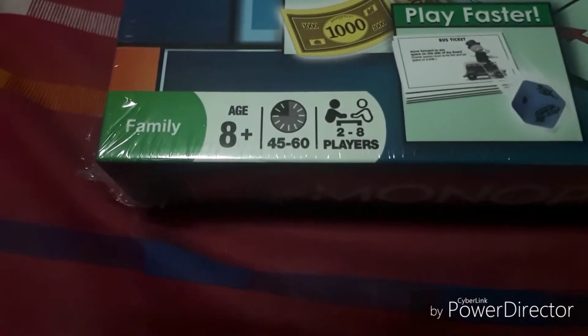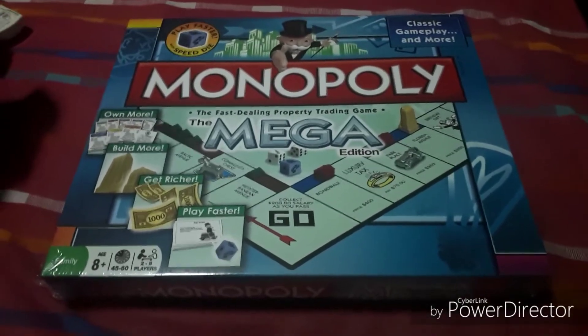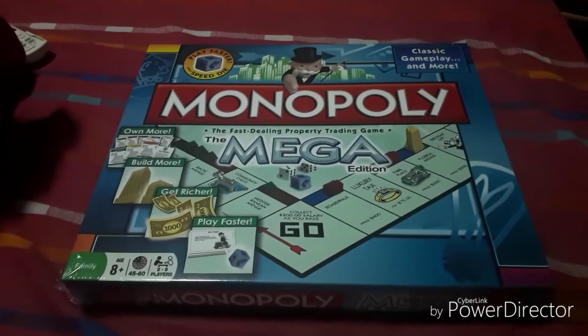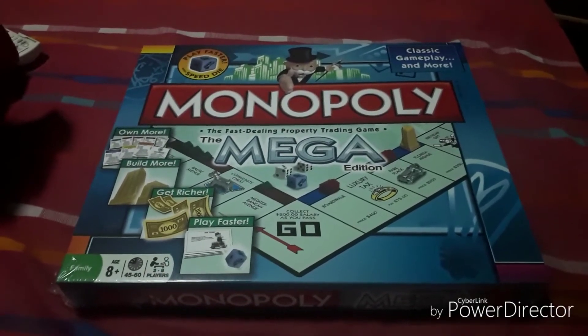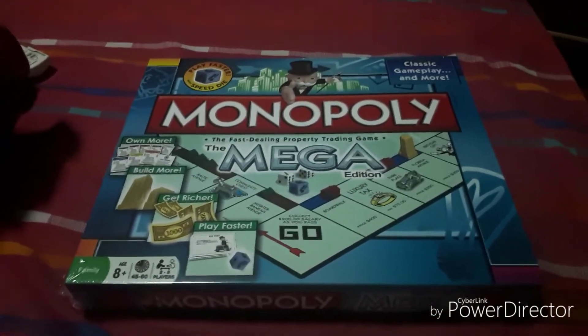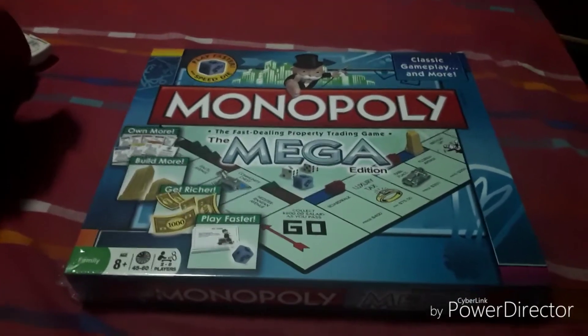This is for ages 8 and up, 45 to 60 minutes, 2 to 8 players. Play faster with the speed die — this is my second Monopoly version with the speed die, because my first was my Monopoly 2013 Edition which was the UK version. The board is going to be a lot bigger in this game, so that's why it's called Monopoly the Mega Edition. I got this from Amazon for $30.59 with Prime Global Shipping.